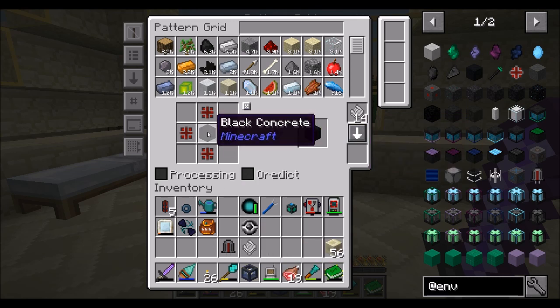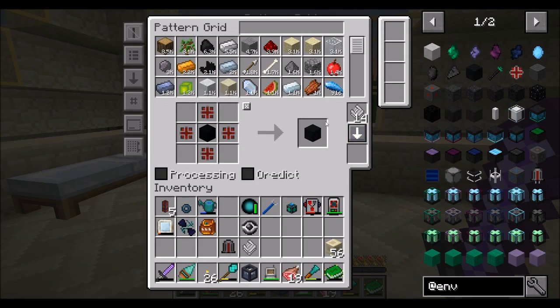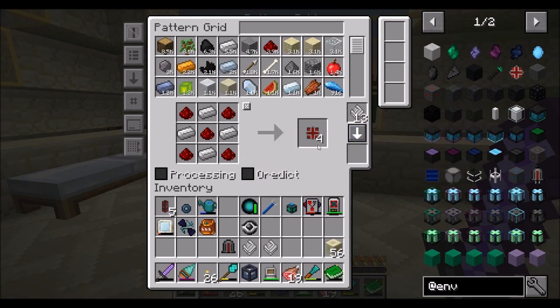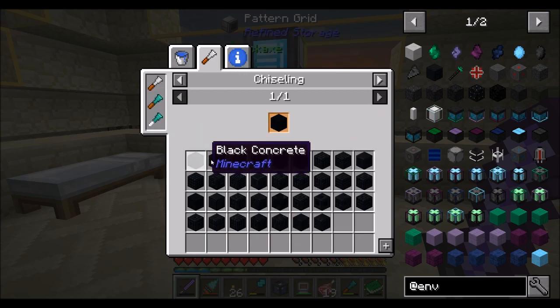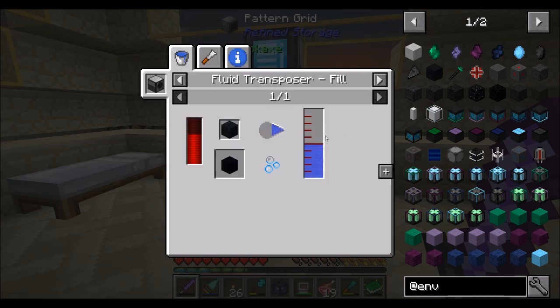And you need black concrete. Really? What's that even? I don't even know what that is. How do you make concrete? What is black concrete? I don't even know what black concrete is. And it looks like that's exactly what you need — not ore dictionary, just black concrete. So apparently I can make that. Just add water and you can make your very own concrete.